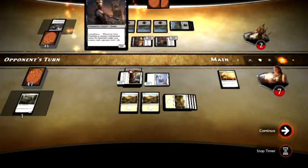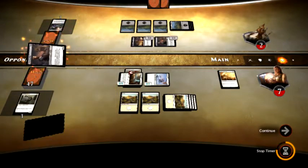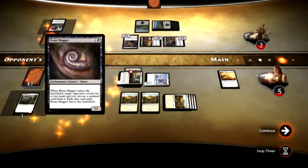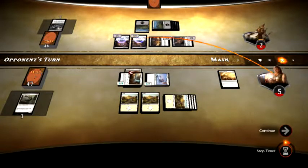He has no blockers now. He chooses to play another Grim Guardian — whenever it or another enchantment enters the battlefield you each lose one. Brain Maggot reveals my hand — I have no cards in my hand, so he can't exile anything.